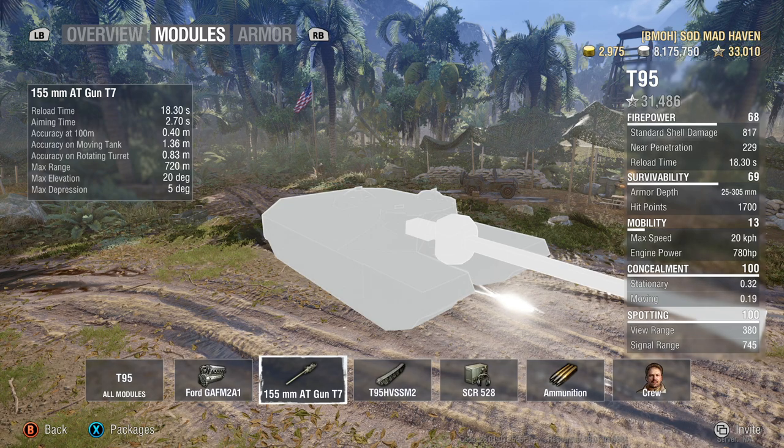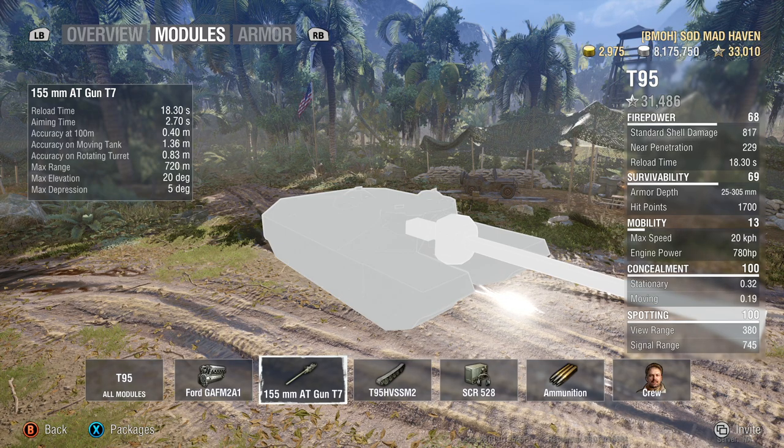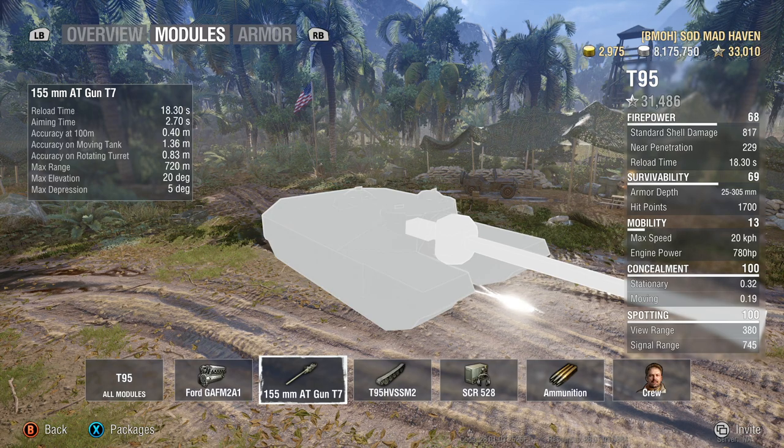The gun — the 155 millimeter, which is the final package — has an 18.3 second reload, aiming time of 2.7, and an accuracy of 0.4 gun dispersion. You're not a sniper; you're mid-range to close quarters, especially with the armor you have. Relying on your team is key. Platooning with this tank and basing everything around it — the T95 can hold a flank. Accuracy on the move and on a rotating turret is low; you can't snapshot in this tank. Max elevation at 20 degrees — if you're trying to take shots from high up they're just gonna go through the top of your tank, so avoid maxing out elevation. Five degrees of gun depression — it's not the greatest. You're not a ridgeline fighter; you're a city fighter, a holder. You're made to decimate an entire roadway or alleyway — just anything in front of you.